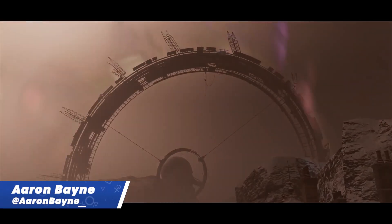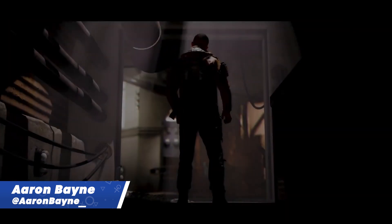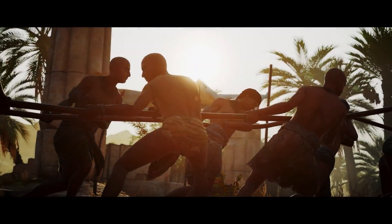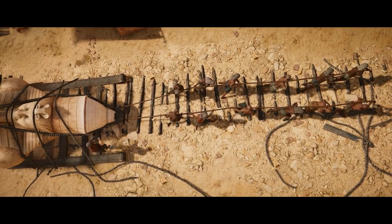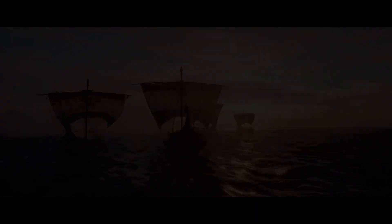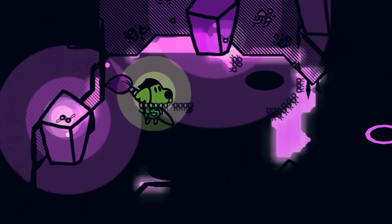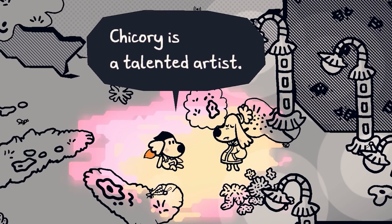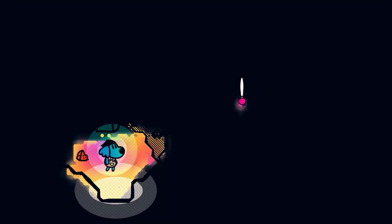Hello everyone, it's Aidan here with your slightly early roundup of all the games coming to both PlayStation Plus Extra and Premium in the month of September. Typically you wouldn't be getting this video until a couple of weeks' time, but PlayStation decided to change its scheduling — we're now getting the announcement for Extra and Premium games along with Essential. We kept it in a single video to avoid an information overload, but this doesn't change the date you'll be able to play these games; they'll all still arrive on the third Tuesday of the month, which this month is September 20th.